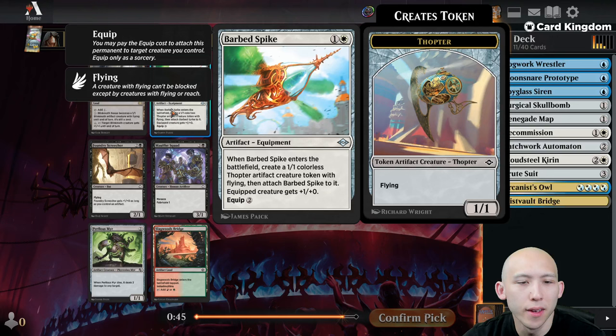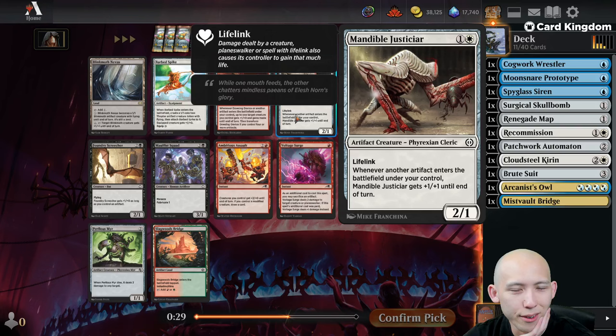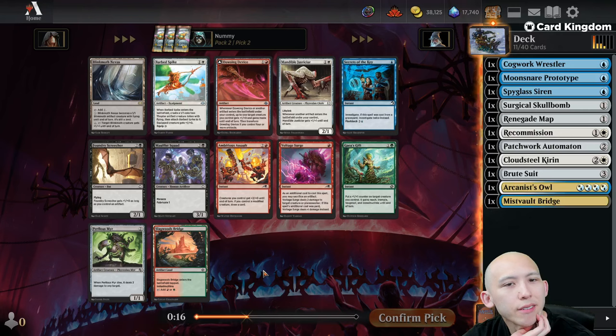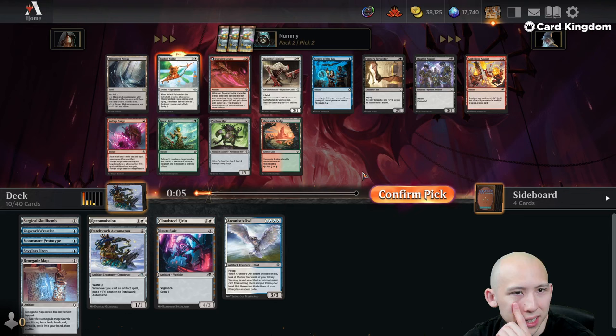Barber Spike — another decent one. It's a 2-mana 2/1 Flyer, equipped creature gets plus 1/plus 0. Blinkmoth Nexus is solid. Dowsing Device is actually kind of nuts here too. Voltage Surge again. Another Justice Year. Perilous Mirror. Blinkmoth is okay. Should I be taking these red cards now? It's possible I should be taking these red cards, but I kind of like sticking with Blue-White because I'm a fish.